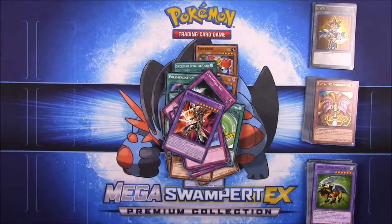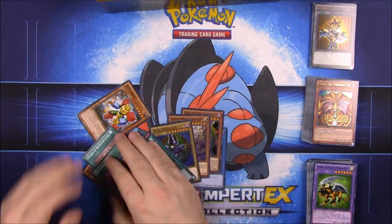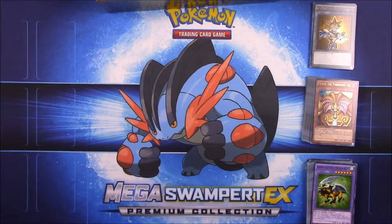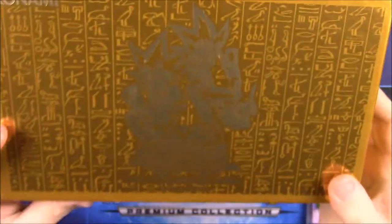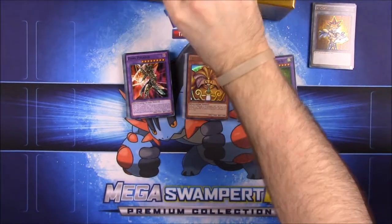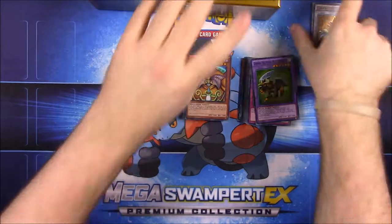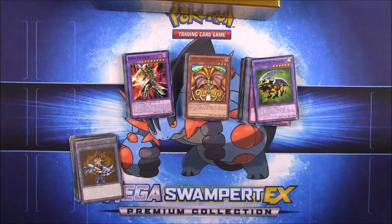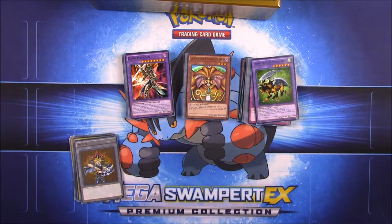Also Shattered Axe, Stronghold the Moving Fortress, Miracle Restoring, and Dark Paladin, which looks really cool. That completes Yugi's Legendary Decks — I believe this is number one, since the last box said number two. All three decks: Exodia deck, Battle City deck, and Yugi's Gadget deck, plus the bonus cards. That's it for this unboxing — hit thumbs up if you enjoyed, leave comments below, hit the red subscribe button, and we'll see you next time.